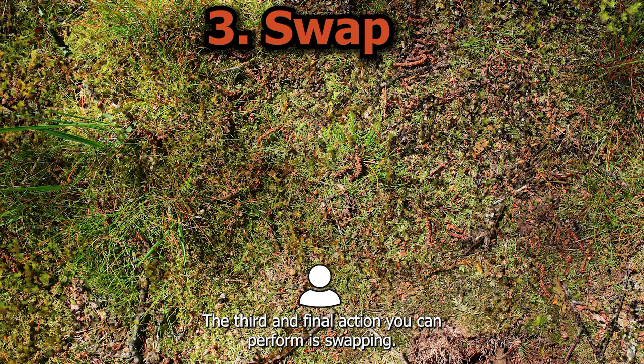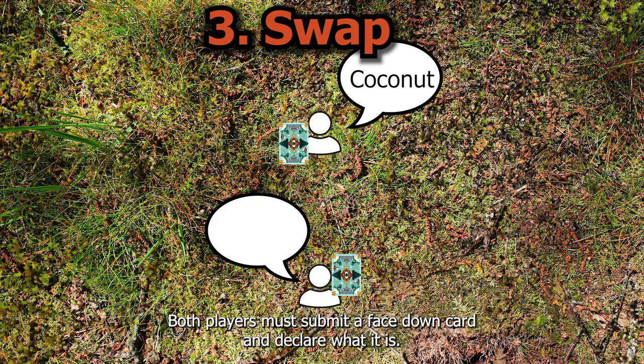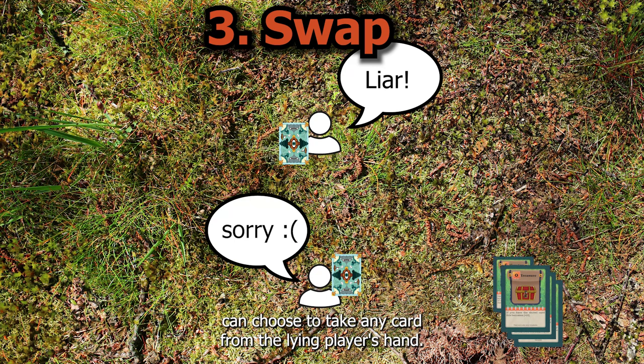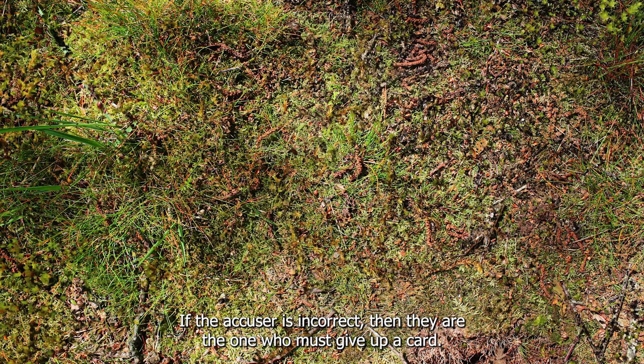The third and final action you can perform is swapping. To perform this action, choose an opponent to trade a card with. During the swap, both players must submit a face down card and declare what it is. Neither player is required to be truthful when declaring what card they're offering. However, if one player believes that the other is lying about the card they're offering, then they can accuse them. If it's revealed they did lie, then the opposing player can choose to take any card from the lying player's hand. If the accuser is incorrect, then they are the one who must give up a card.